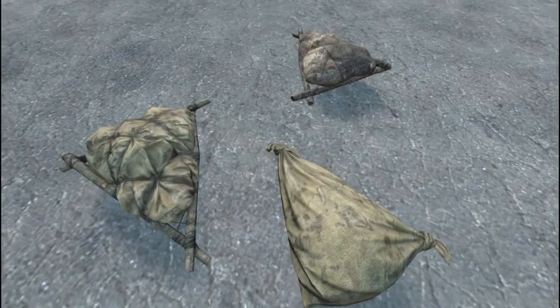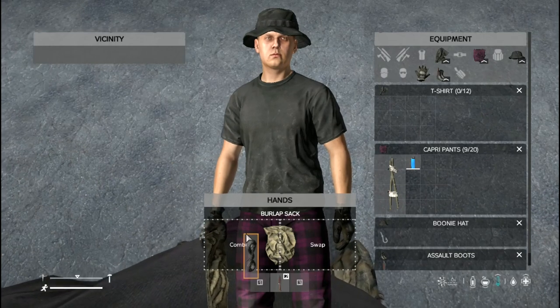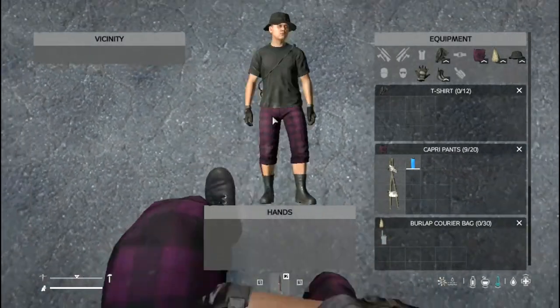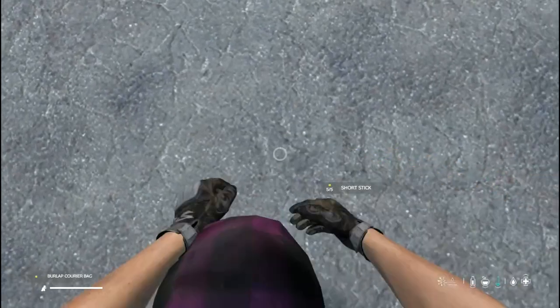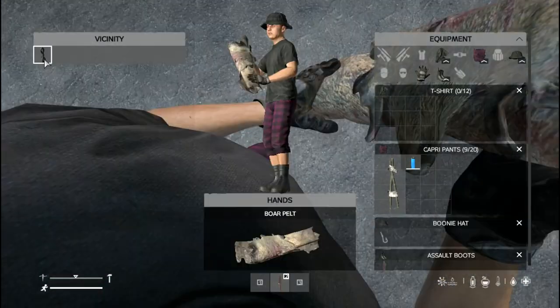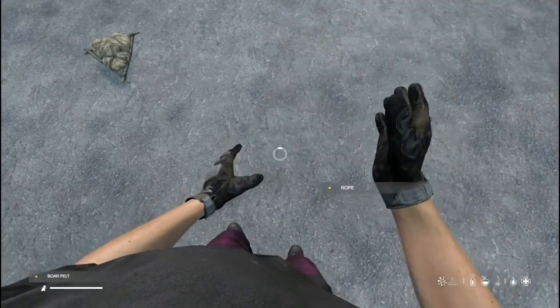There are also a couple of bags you can craft. By combining a rope with a burlap sack, you can craft yourself a courier bag. You can also combine your courier bag with 3 short sticks to craft a burlap backpack. You can make a fur courier bag or backpack by using a boar pelt instead of a burlap sack.